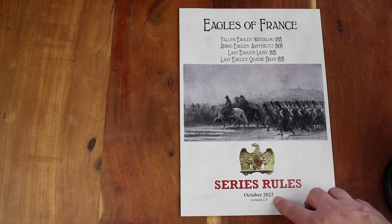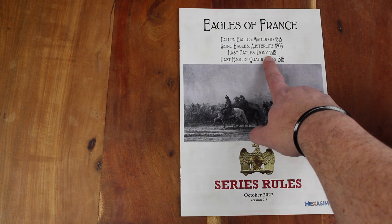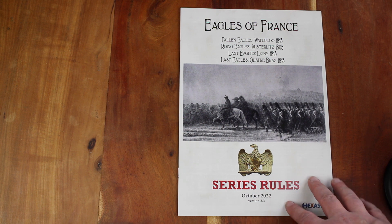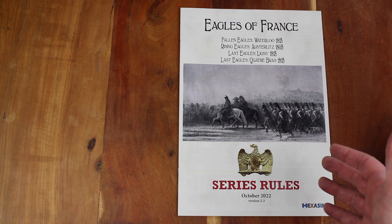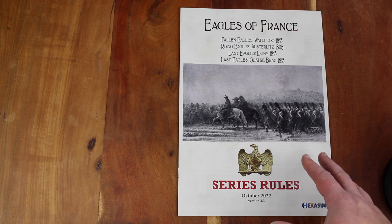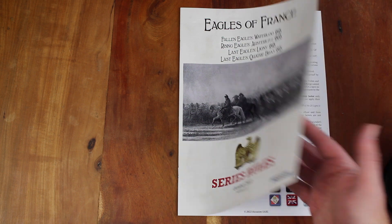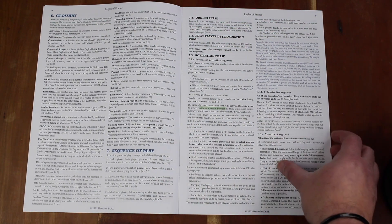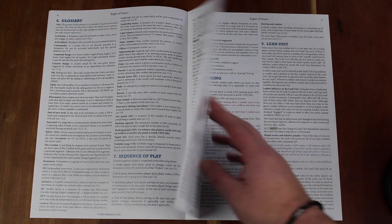The rulebook is the series rules, October 2022, version 2.3. I've covered the Quatre Bras and Ligny games on my channel, and the last ruleset I had for those was March 2019, so this is a revised set of rules — I'll be interested to see what changes they've made to the core rules. I haven't played the Austerlitz game but I think I might pick that up from Second Chance next. The rulebook itself is full colour and looks nicely laid out.